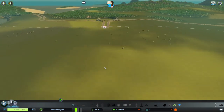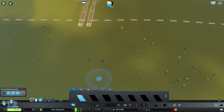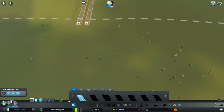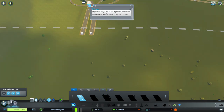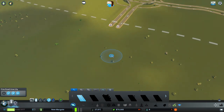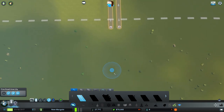I guess first we get the basics down. We've got 70,000 to get the ball rolling. So first of all, I kind of want this to filter into a roundabout, and then we start there. You've got to just put up a bit of road to unlock the other roads. I don't know why.